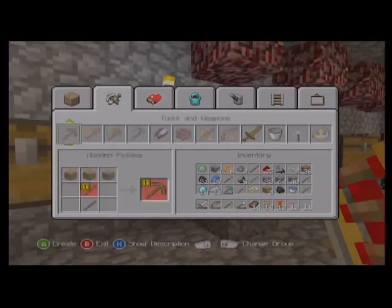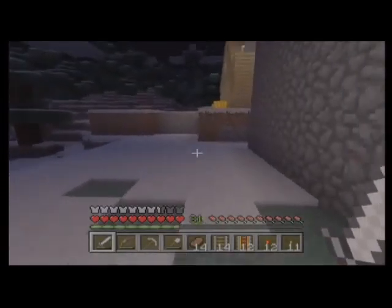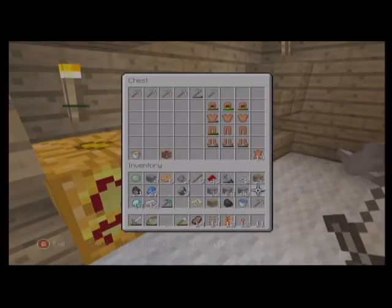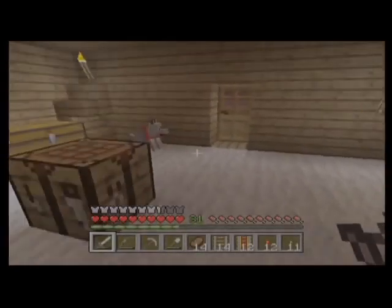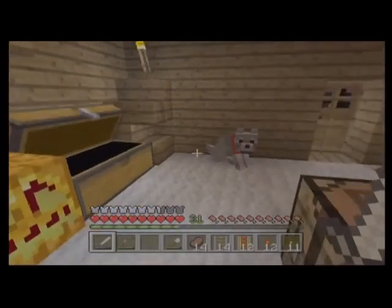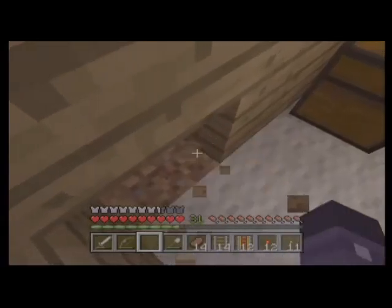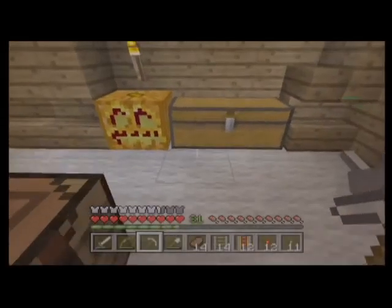Hey, what the hell happened to most of our cows? Have you been killing them, Xanad? No — Wolfman. Yes. I was going to lure this other pig into the chicken coop. You got some wheat? Yeah, go ahead and feed it to these two cows.